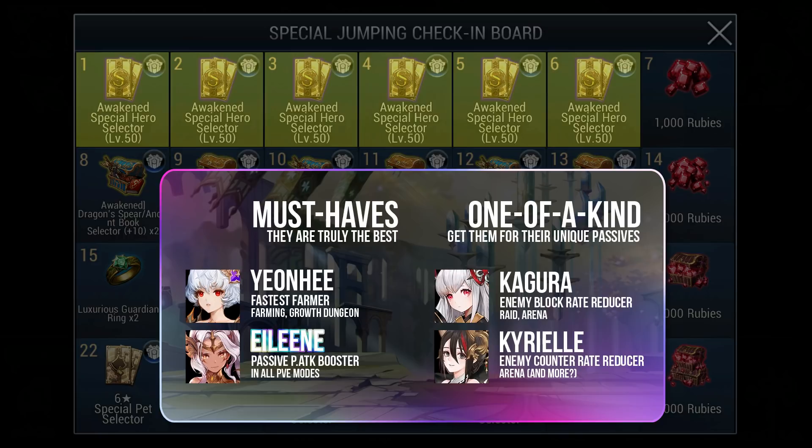Another 2 heroes in their own league are Kagura and Kirill. Kagura is the only hero in the game which can reduce enemies' block rate via her passive, while Kirill is the only one who can reduce enemies' counter rate via her passive as well. These passives can be very handy when dealing with annoying bosses in PvE, like how I use Kagura in Item Raid.